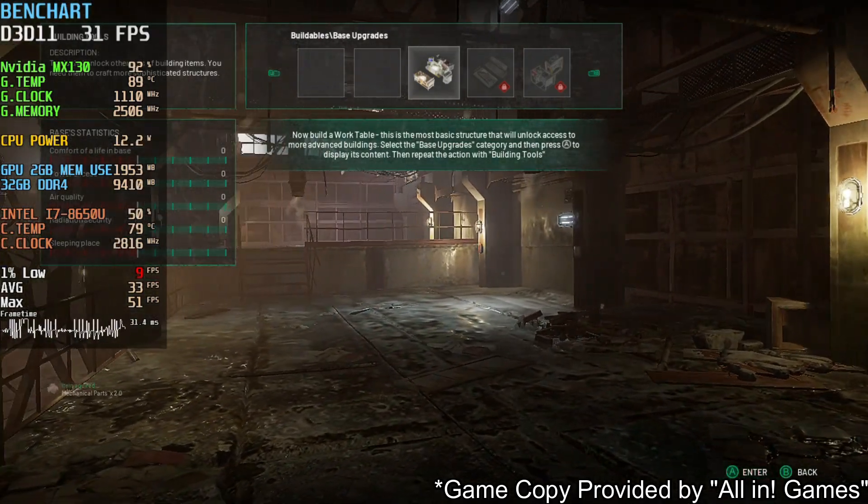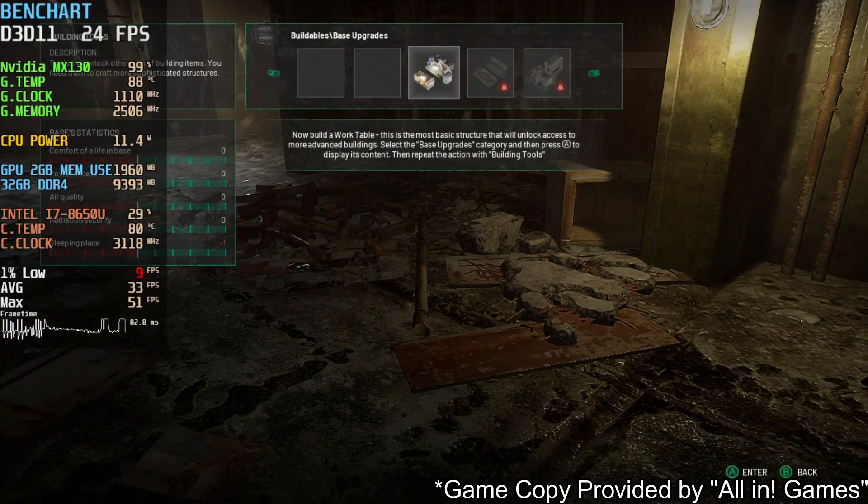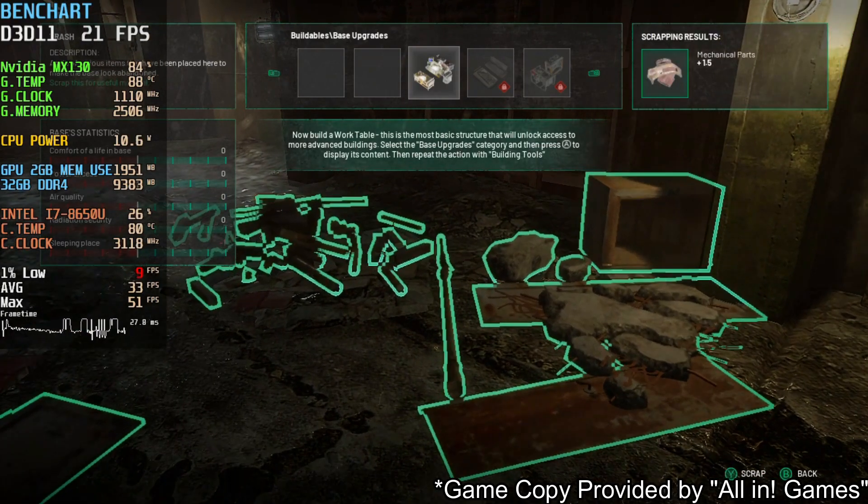Basically, during the gameplay you need to find proof that she's really there in order to convince people to go there and rescue her. One of the guys who will help you is Olivier, and that's it.